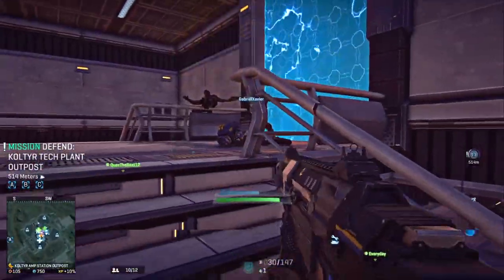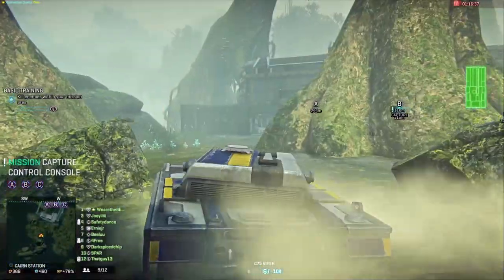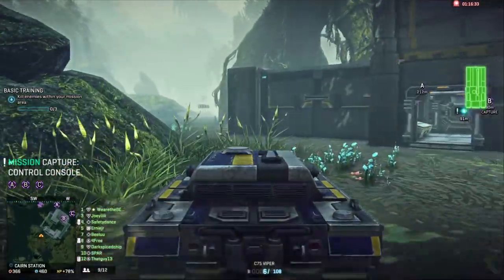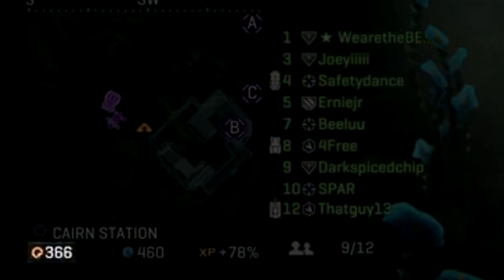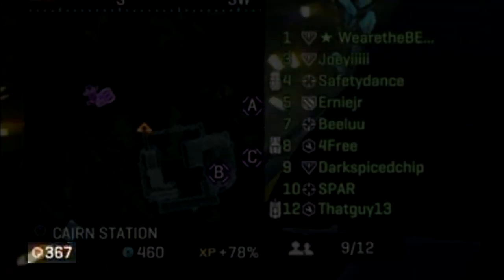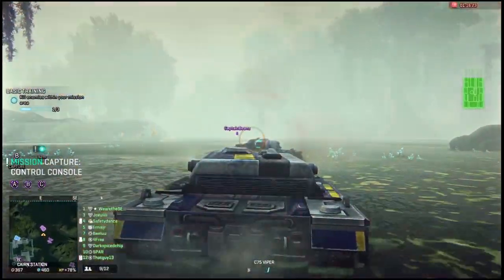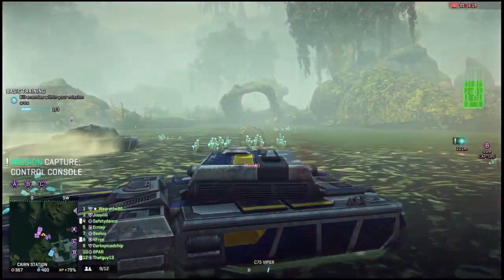After you've been killing enemies and conquering bases for a while, you'll probably want to upgrade your equipment. For every 250 experience you gain, you'll earn one certification point. Certification points are the in-game currency used to purchase and upgrade any non-cosmetic in Planetside 2. For each rank you gain until Battle Rank 15, you'll also earn an additional 100 certification points as a bonus.